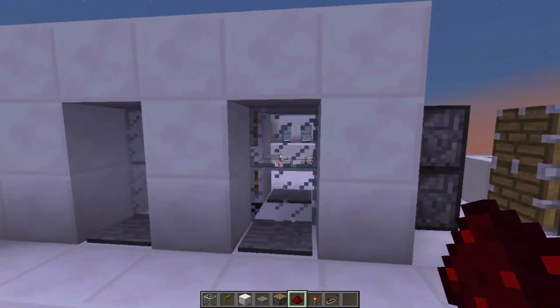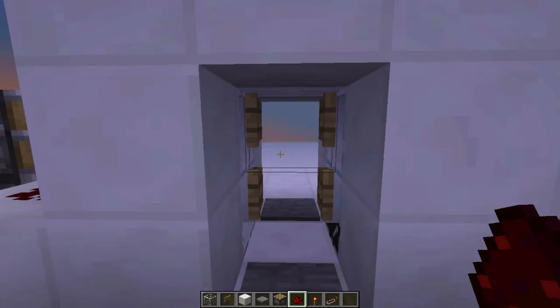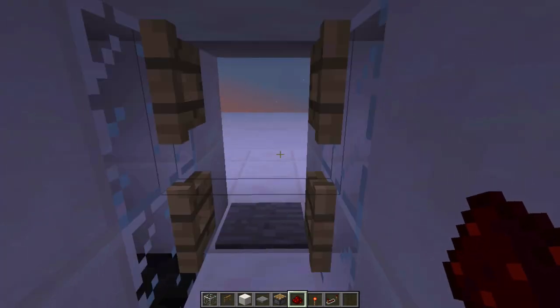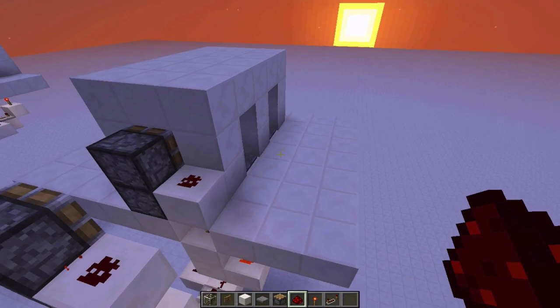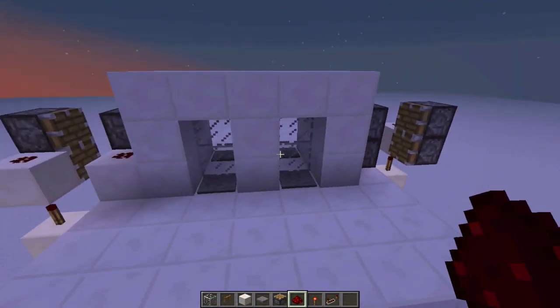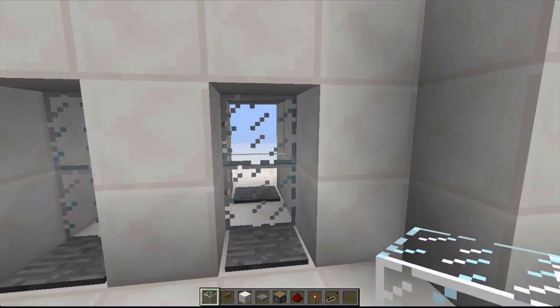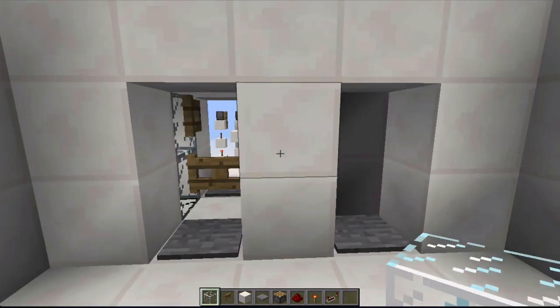Now you're done. To open it, walk through the right and you're good to go. It works in both directions. I recommend that you definitely cover this up because it doesn't look great when all the pistons and stuff are exposed. Thank you so much for watching — I think this is a pretty cool door that could be used in a shop or just your house or whatever.